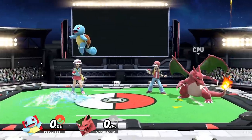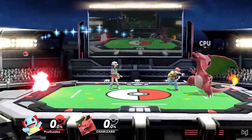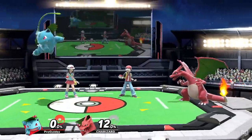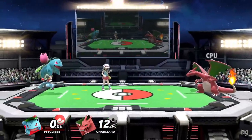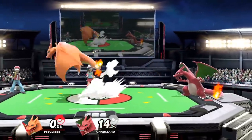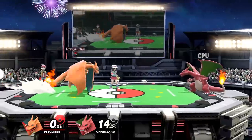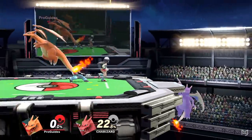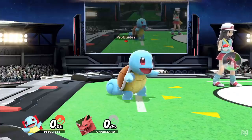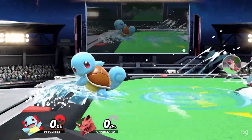Without being forced to swap unnecessarily, having three characters to choose from mid-game is very useful. Squirtle, Ivysaur, and Charizard vary greatly — not just in moveset, but in mobility, size, and weight. This makes Trainer an exceptionally versatile character that can perform well in just about any matchup, and presents a challenge for opponents who must be familiar with three different matchups and be prepared to switch at any moment.